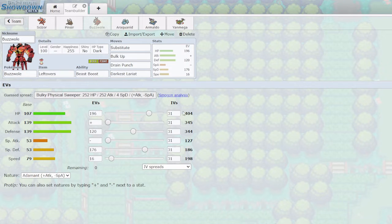Now to explain the stat spread: 196 HP puts me at 404, which is exactly enough for my Substitute to have 101 HP. The reason 101 is important is that Nightshade and Seismic Toss can do a maximum of 100 damage, so my Substitute can guarantee to survive a Nightshade or Seismic Toss with 1 HP — giving me an extra turn of Leftovers recovery and potentially Bulk Up opportunities. This absolutely messes with things like Chansey, which can't toxic me behind my Substitute, and Ferrothorn can't Leech Seed me.